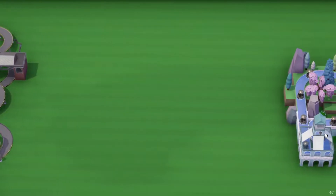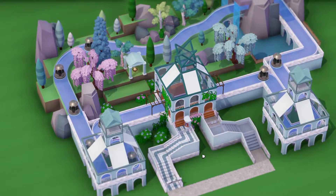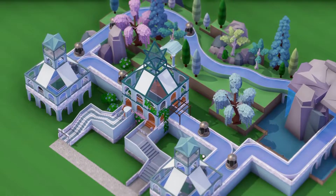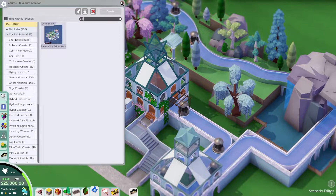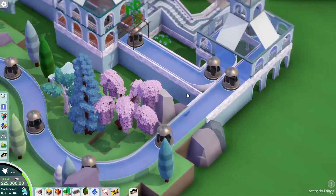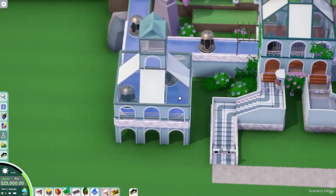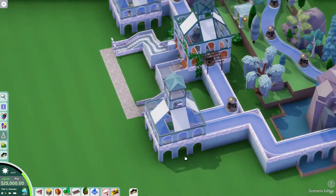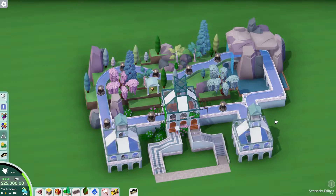Moving on to the next one — the Elven City Adventure — which is a really cool theme. It cost 8,000, so even less money this time. I like how it has this canal feel through here, with beautiful arches holding it up. Someone could put a path underneath and make that a nice shopping area. I actually kind of like how it's almost identical on both sides.